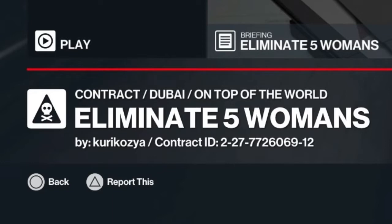Hello, and welcome back to Hitman 3 and the trending contracts. Today's contract is Eliminate 5 Womans, set in Dubai. The contract ID is up on the screen now for anyone who wishes to have a go at it, and it has been supplied today by CurioCosa.